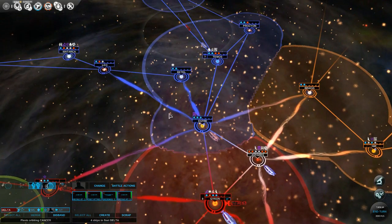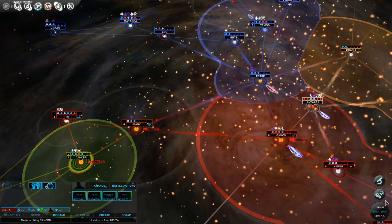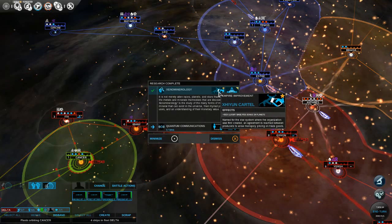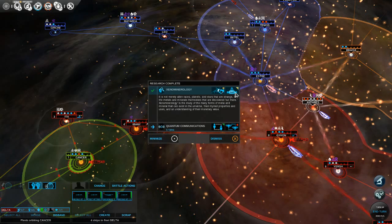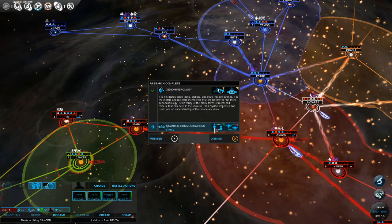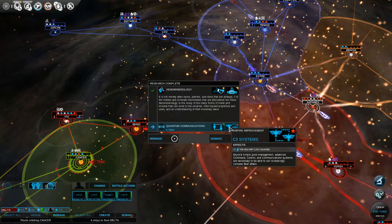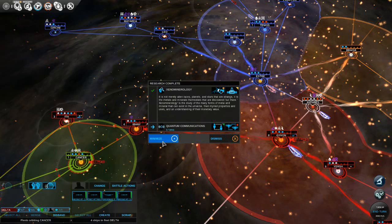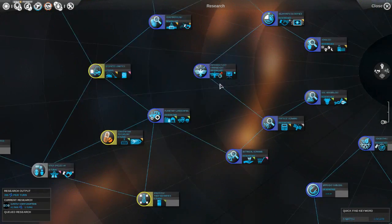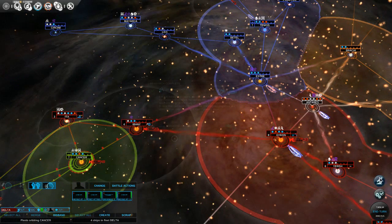Our research on xenomineralogy is complete. We get an empire improvement: plus 100% luxury base FIDS bonus, so all our luxuries that increase FIDS bonus double. We also get a star system improvement for increasing trade route cap and trade route distance bonus. Now we're doing quantum communication so we can spy on all fleets orbiting a system. Wait — it is a star system improvement, not a ship ability. That's unfortunate, I thought it would let our ships spy better. Let's just do herd epigenetics to get that out of the way.